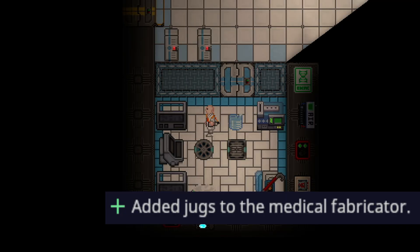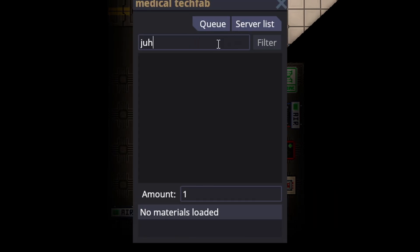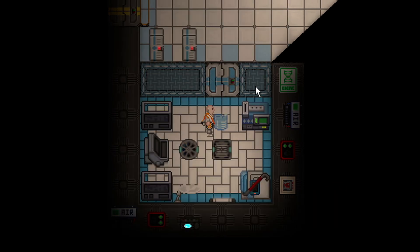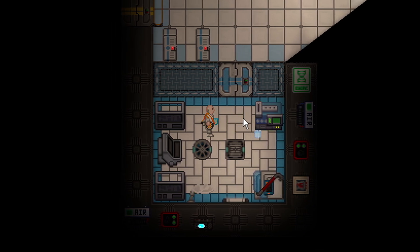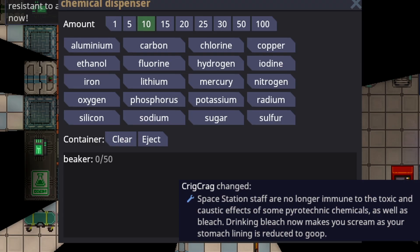You can now craft jugs at medical tech fabs. There seems to be a bug where it doesn't mention needing any tech, but being able to make blank-name jugs is going to be very helpful for all medical staff, not just chemists. It's become very common to make a large amount of medicine in one jug rather than having to deal with 50 pill piles or whatever other methods people used.